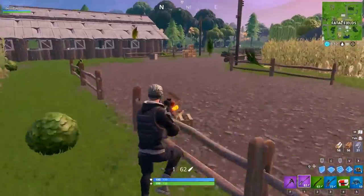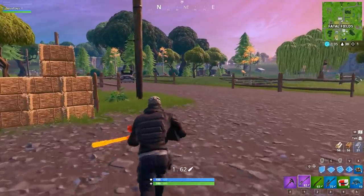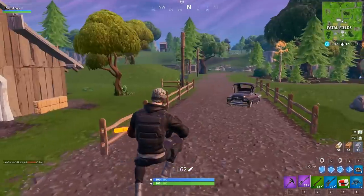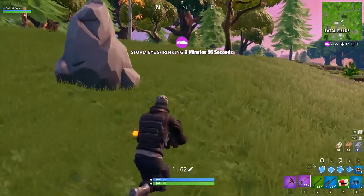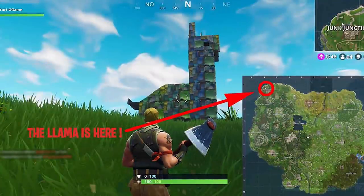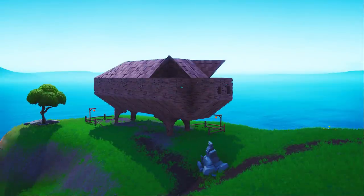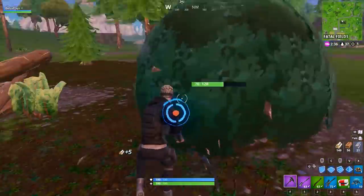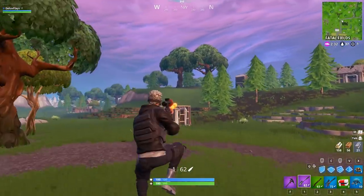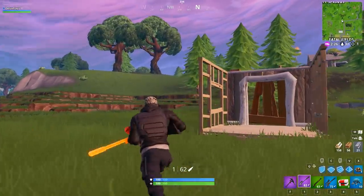Our first challenge this week is going to be visit a Wooden Rabbit, a Stone Pig, and a Metal Llama. This does not have to be done in just one match. The Metal Llama is located in the northwest corner of the map, just north of Junk Junction. The Wooden Rabbit is going to be located just north of Snobby Shores and south of Haunted Hills on the western coastline. And finally, the Stone Pig is going to be located just southeast of Lucky Landing on the coastline as well.